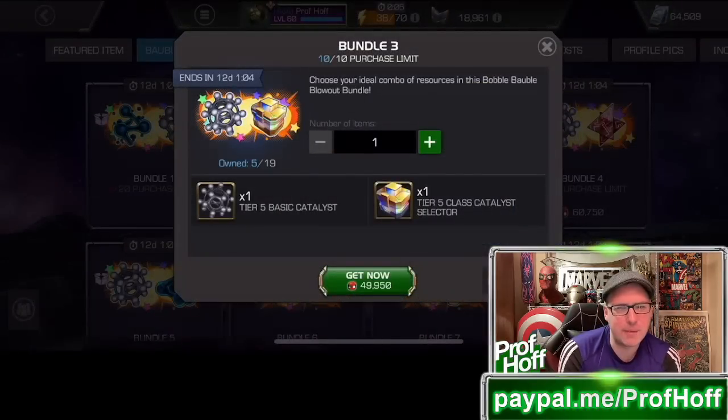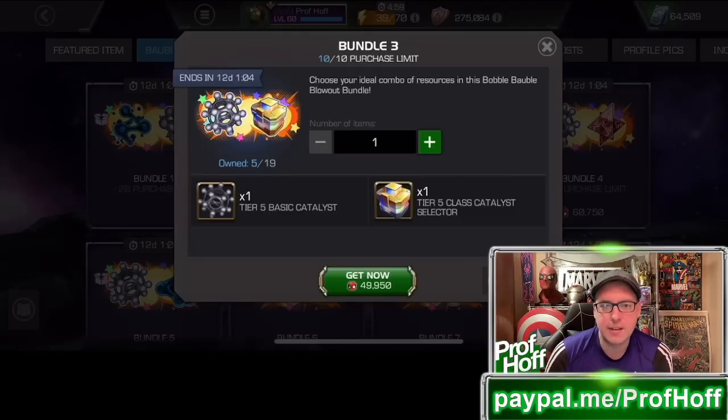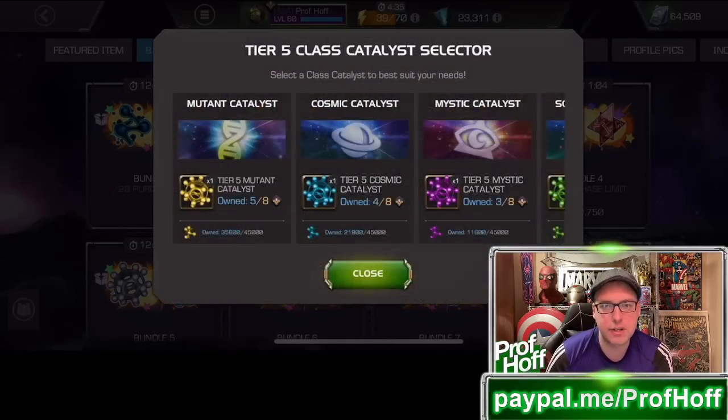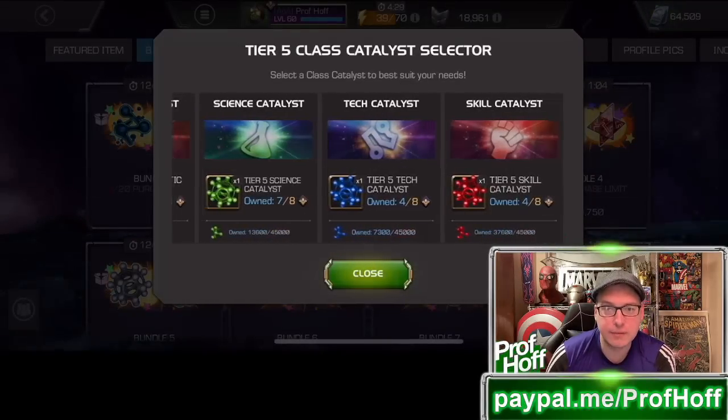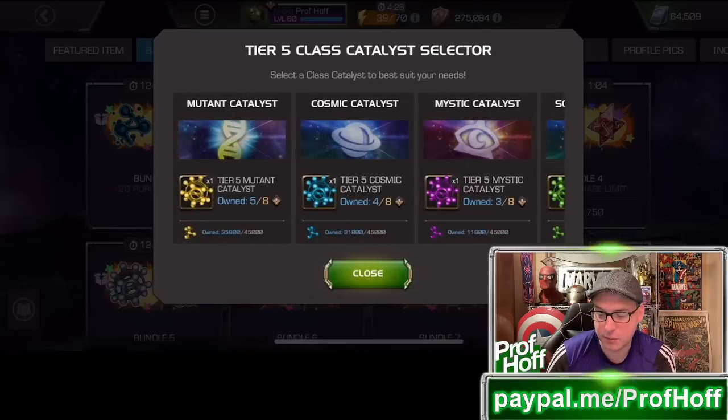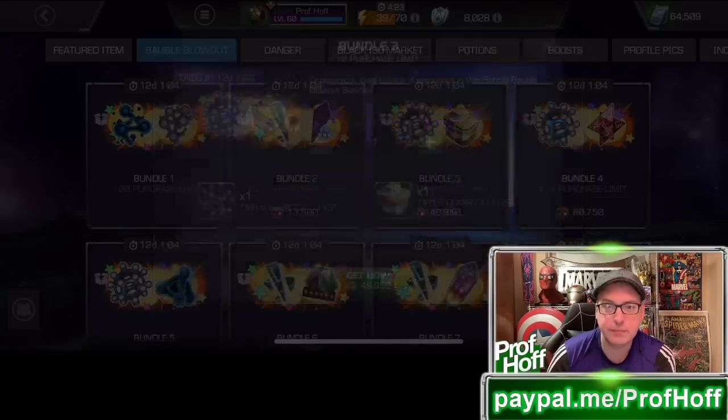Bundle 3 is the first one where I think: I really need Tier 5 class catalysts, because I have drained so many of them with my rank-ups already. This is the first one that I think is an honorable mention for what you should spend your Deadpool bubbles on. As I accumulate more this month, especially with the daily objectives and the platinum track, I'm probably going to buy a couple of these. For the price, you won't have a cheaper chance to get Tier 5 class catalyst selectors, and I'm going to be in need of them — I need to replenish Mystic because I'm going to bring that down to almost nothing with my next rank 4.